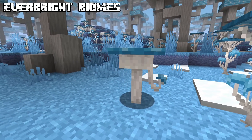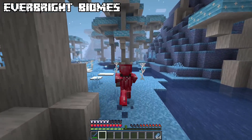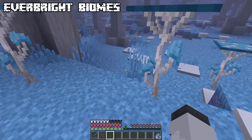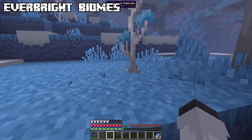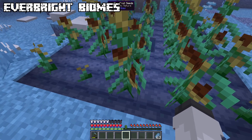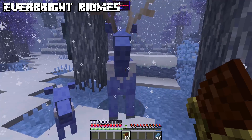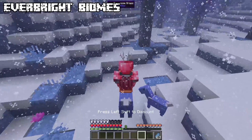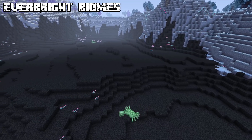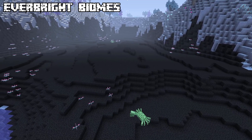A new hostile mob found here is the Shrumpy. These small mushroom devils camouflage as snow-capped mushrooms to sneak up on you. Upon hitting you, they will laugh manically. This is the only biome with large grass - break it to obtain pinecone seeds, which can grow pinecones. Reindeers love pinecones, so you can tame them with it and gain a new mount. You can even breed Azulfurs with pinecones.